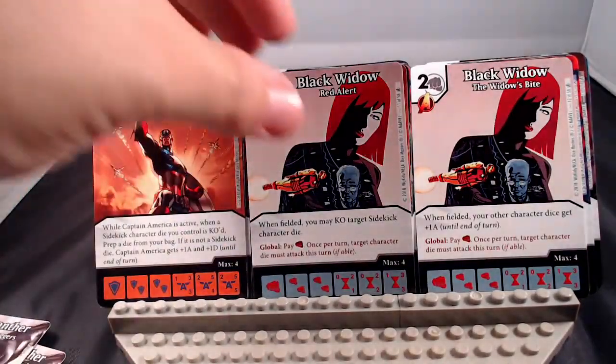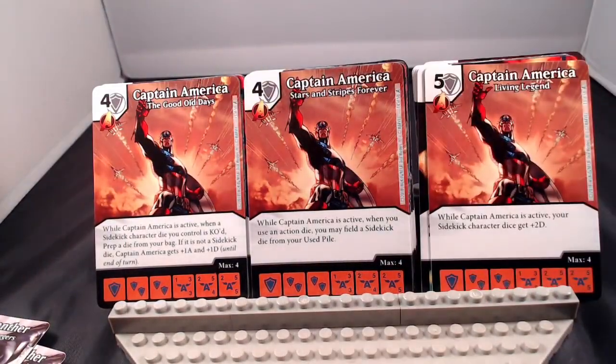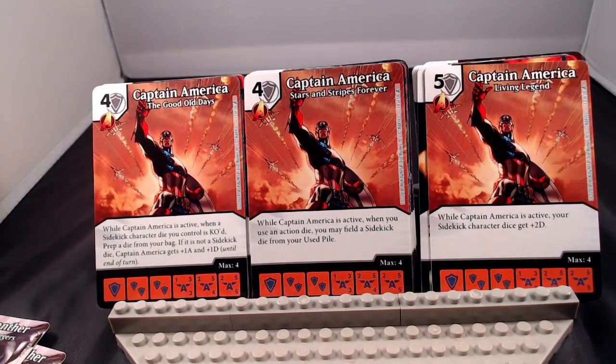Next up we have Captain America. Cap is a 4, 4, or 5-cost shield energy Avengers affiliation. While Cap is active, when a sidekick character die you control is KO'd, prep a die from your bag — if it is not a sidekick die, Cap gets plus 1/plus 1. While Cap is active, when you use an action, you may field a sidekick from your used pile. And finally, when Captain America is active, your sidekick character dice get plus 2 defense. I really like Stars and Stripes Forever — being able to field a sidekick from your used pile is fun, especially with something like Jubilee, which brings extra damage when a sidekick die is fielded.